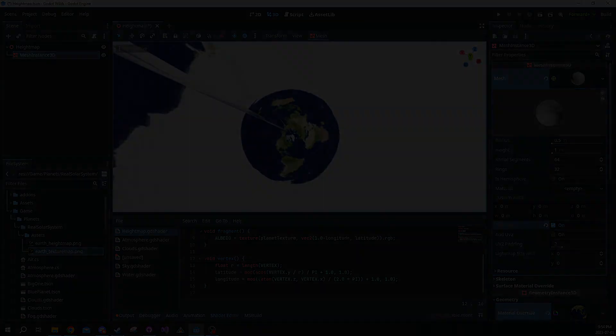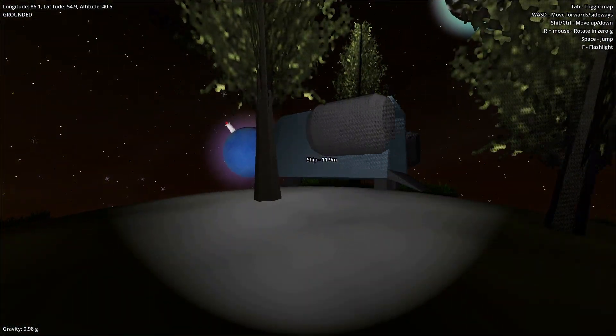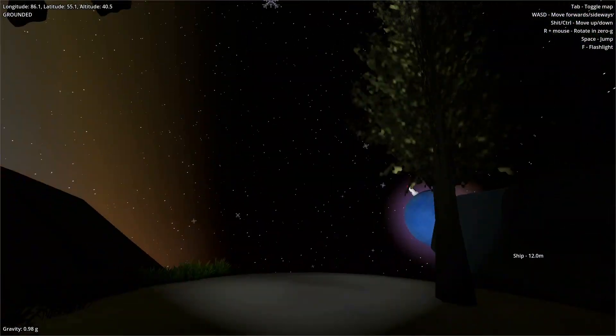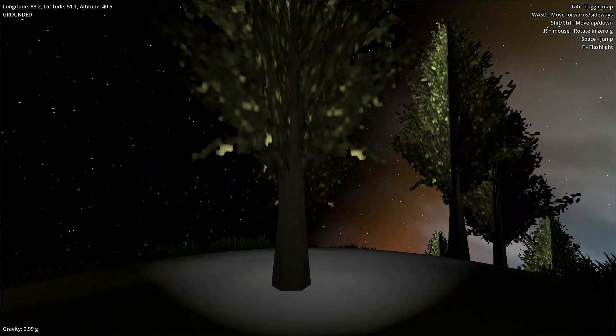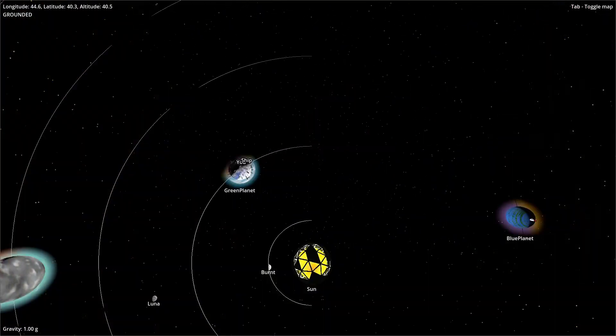When implementing the solar system, I wanted to streamline my planet-making process by moving a bunch of different variables onto the planet class, making them all editable in the editor, and making a base planet scene. I also wanted to give myself some visual feedback about the orbital parameters of the planets, so I implemented orbit lines.